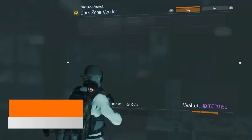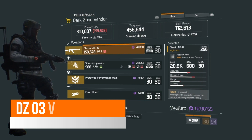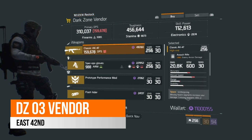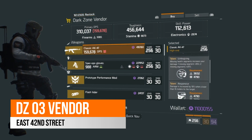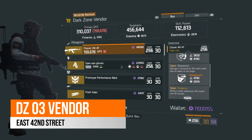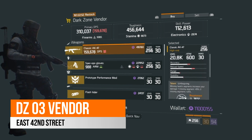Over in East 42nd Street, your DZ3 vendor this week, we have a Classic AK-47. It has a low enemy armour damage at 18% compared to other assault rifles that have been out. However, it does come with 20.8k base damage, with talents as unforgiving, responsive and predatory — predatory being in the free talent slot, so you could roll that away and put in competent or whatever you'd like. This could be a very nice assault rifle to have.